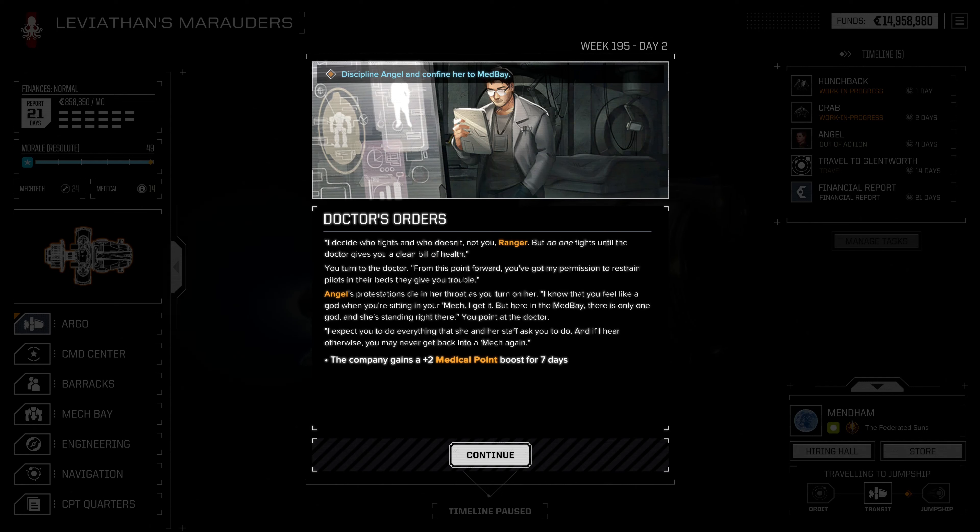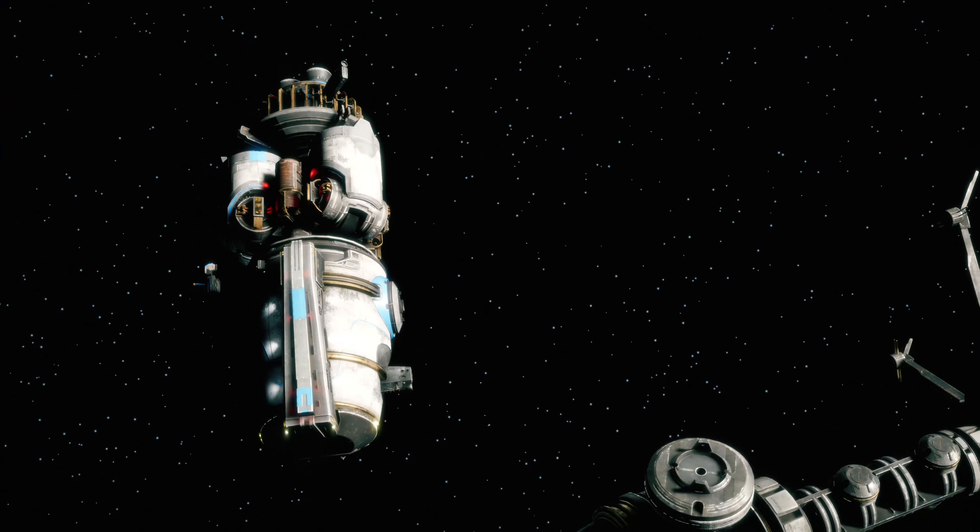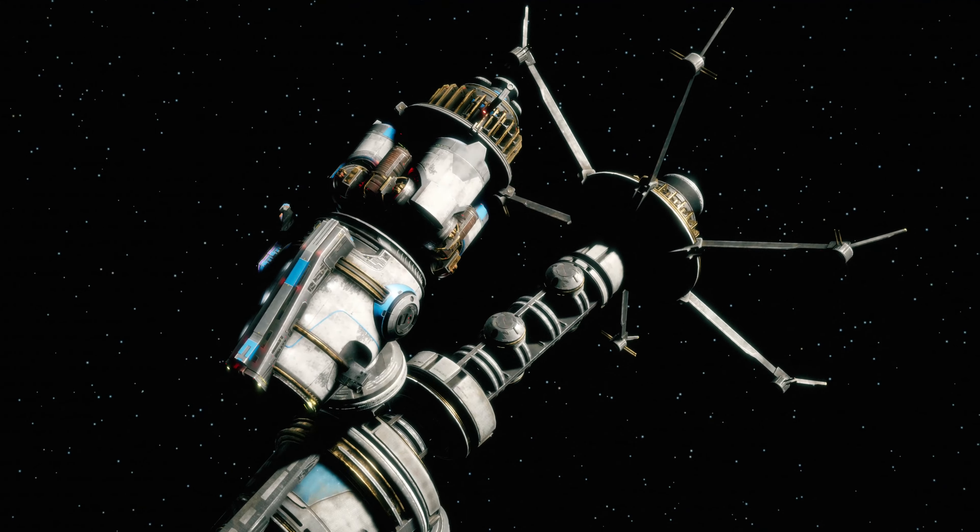I decide who fights and who doesn't — not you, Ranger. But no one fights until the doctor gives them a clean bill of health. From this point forward, you've got my permission to restrain pilots in their beds if they give you trouble. Angel's protestations die in her throat. 'I know you feel like a god when you're sitting in your mech — I get it. But out here in the medbay there is only one authority,' and you point to the doctor. 'I expect you to do everything she and her staff ask. If I hear otherwise, you may never get back into a mech again.' Medical morale point — she'll be feeling a little bit better a little bit quicker.